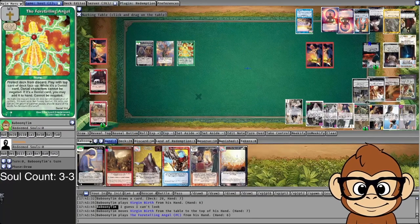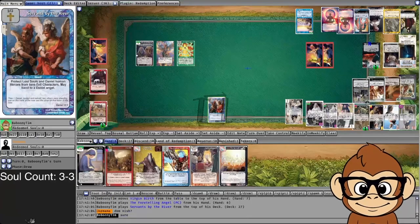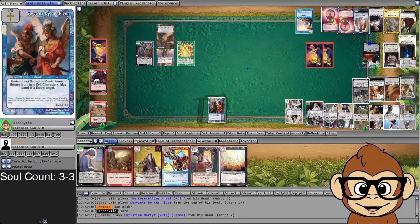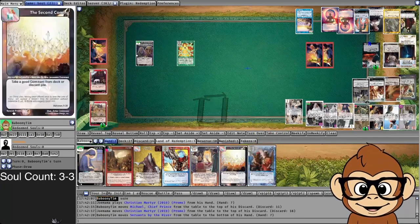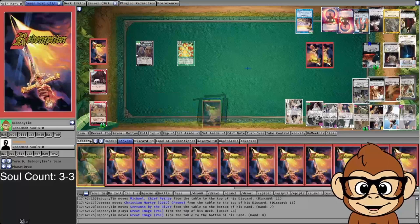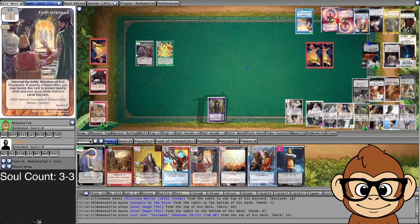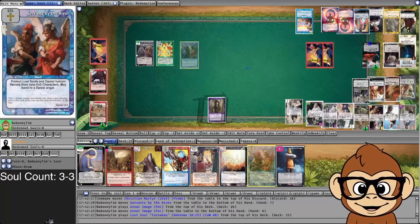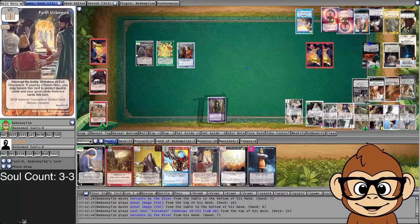Surprisingly it's still this close. Foretelling Angel is a good draw. There's a Daniel card on top. He's asking for Dominance initiative — Christian Martyr will take out my Michael. That's a big deal; now I don't have Michael. Drawing some cards though, so that's good. One of the only lost souls in the deck that's not a Daniel lost soul — maybe I should convert it. These little percentage points, it's all a trade-off. Virgin Birth is effectively worthless with Nazareth, which is ironic.